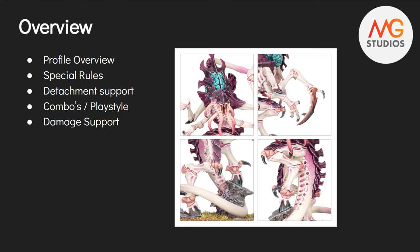Like all of my deep dives for the Tyranid Codex, this one's no different. We've got a profile overview, we're going to look at the special rules, the important things, detachment support — because there's some in there — some combos and playstyle, and the damage support. Not so much the damage this thing puts out, but how it can affect the damage output for the Tyranids.